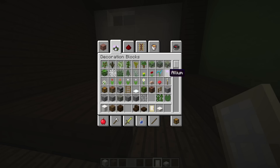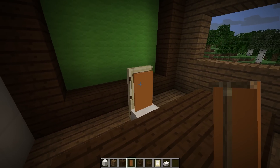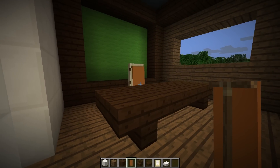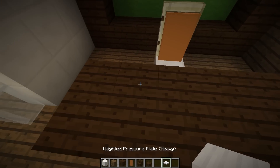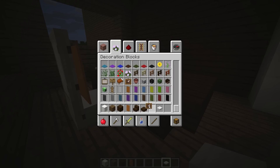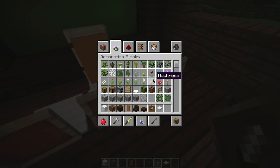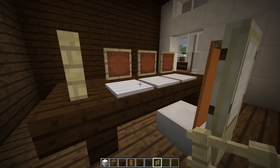Now we've got ourselves a chair all set up and ready to go. Let's do something similar to what we did in our underwater house — where we put the banner on the back of the chair. That was so much fun when these new blocks were first released and Minecraft was being updated so frequently. We've got ourselves our monitors and keyboards all set up and ready to go.